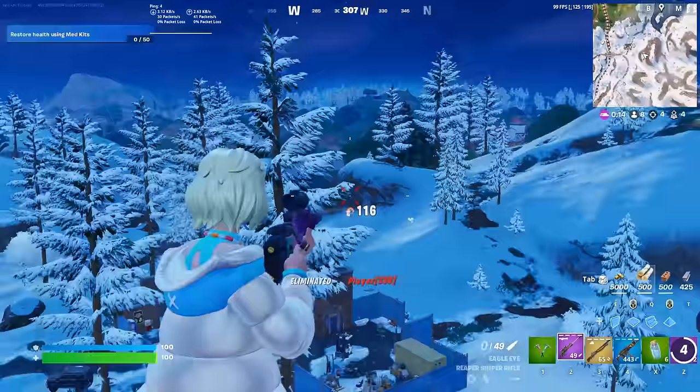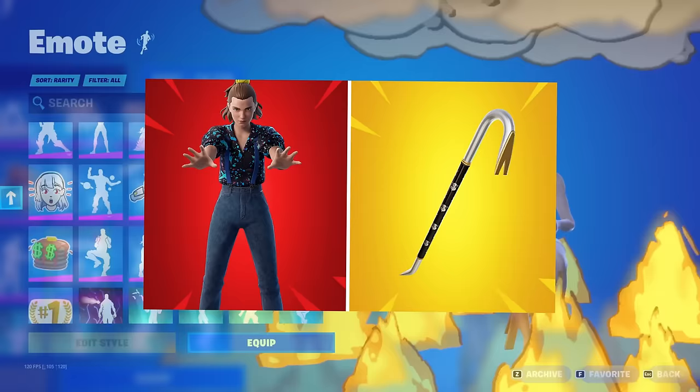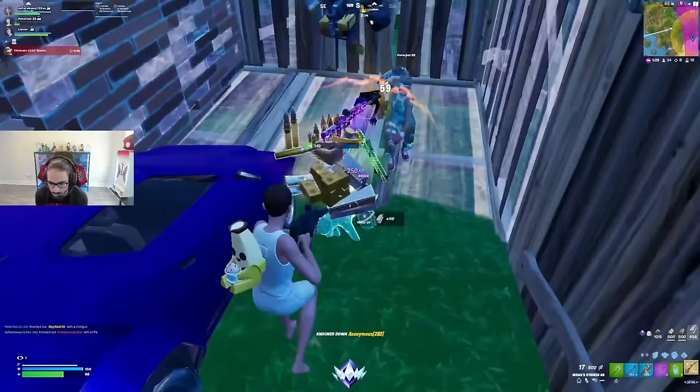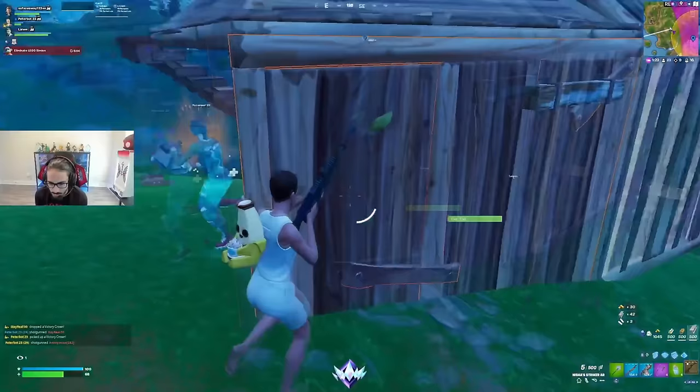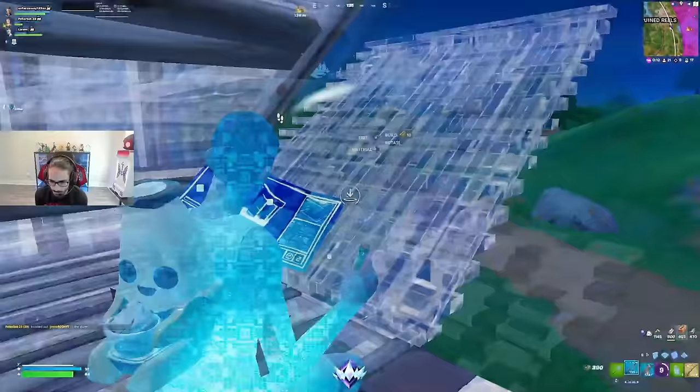One combo that has actually become quite tryhard in Chapter 5 is Eleven, paired with the Vault Guardian. Eleven was added to the game during Season OG — it was one of the more unexpected collabs, a Stranger Things crossover. We had a Stranger Things collab back during Chapter 1, but those items had only featured in the store once and hadn't been seen again pretty much since. That included the Demogorgon and Chief Hopper skin, but now that they've reappeared with the Eleven collab, those skins have gained a little more popularity.